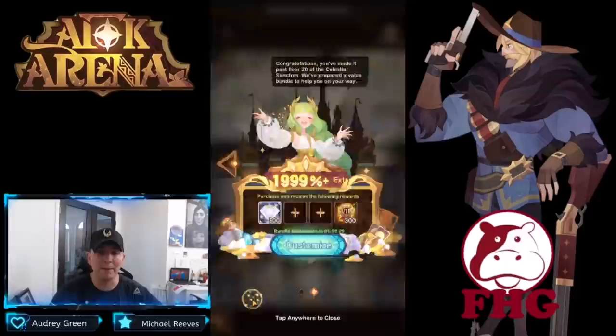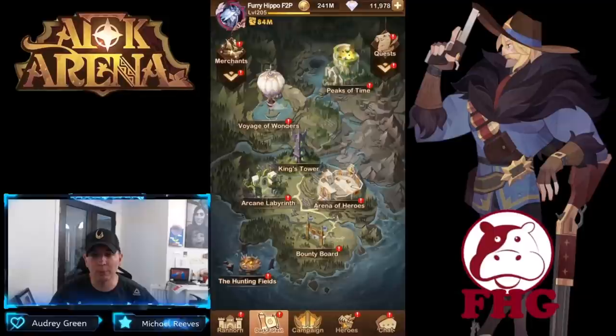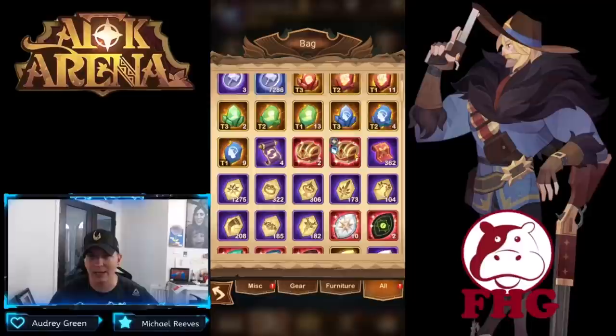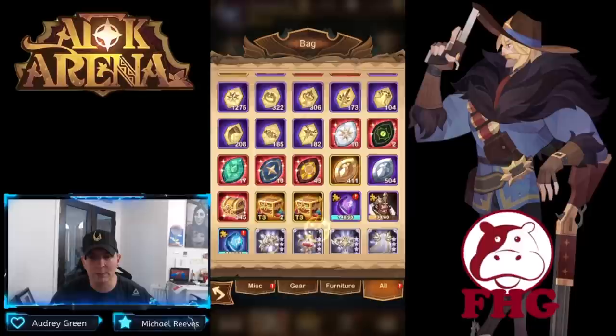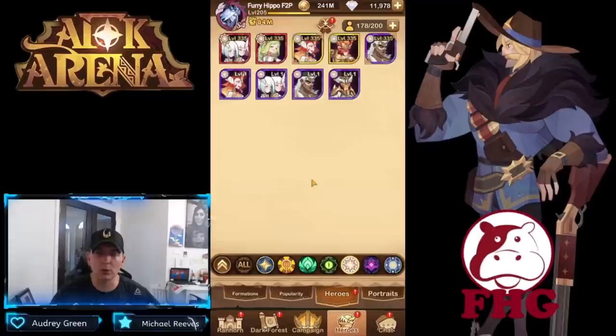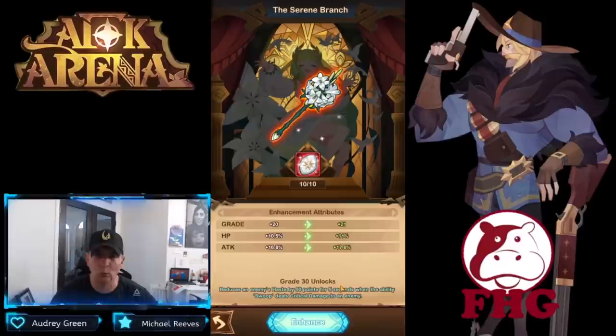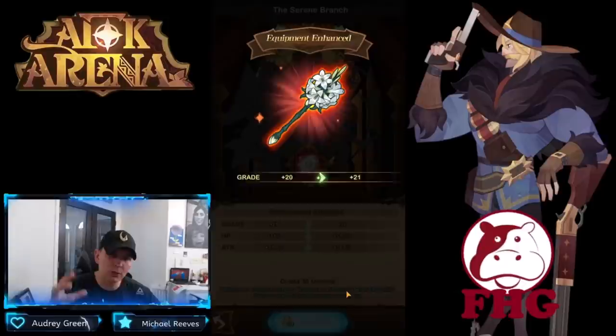Those emblems of divinity are going to make it much easier when building your Celestials and Hypogeans. You may proceed 20 floors per day. These emblems are faction-specific — the Celestial ones are emblems of divinity and the Hypogean ones are emblems of destruction. They can only be used on Celestial heroes to take them above a +20 signature item. The twins are at 20, Flora is at 20, and with the 10 emblems we just got I can actually take Flora to +21.